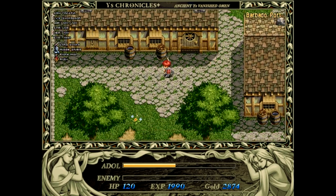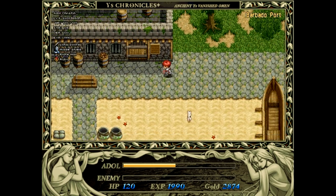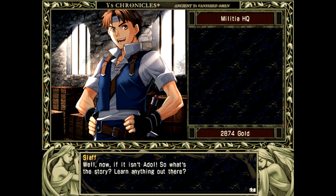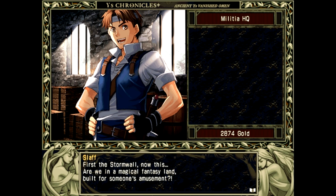While we're here, I believe we've met the conditions for one other thing. Let's go see Stahl again. Well now, if it isn't Adol. So what's the story? Learn anything out there? You look positively drained — did something happen to you? Adol told Stahl about the monsters he'd been fighting and the events leading up to those battles. Wow — it's like some kind of fairy tale. First the storm wall, now this. Are we in a magical fantasy land built for someone's amusement? Fourth wall broken.